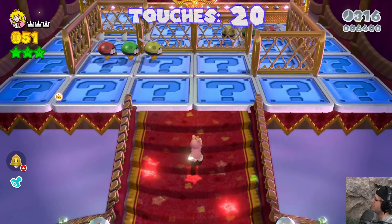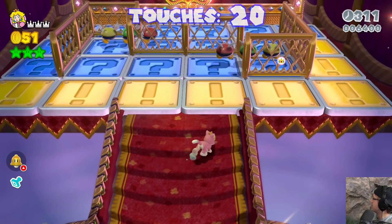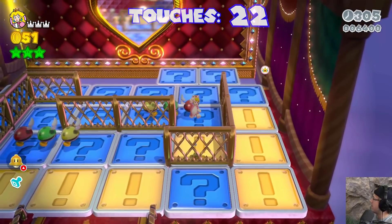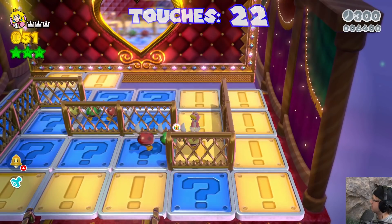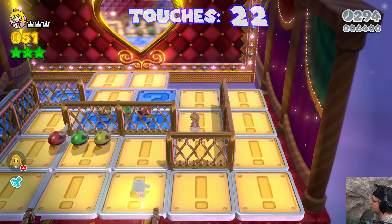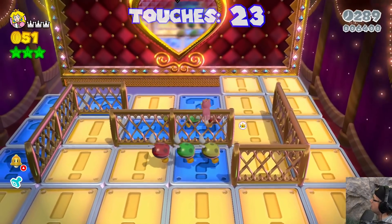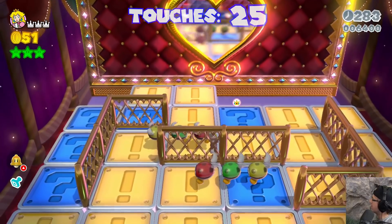Let's get a little bit closer. I can't hit those — the gate's in the way, which is unfortunate. We're just gonna — come on, stop Peach, stand there. I'm touching way more blue than I should be. This is not okay.